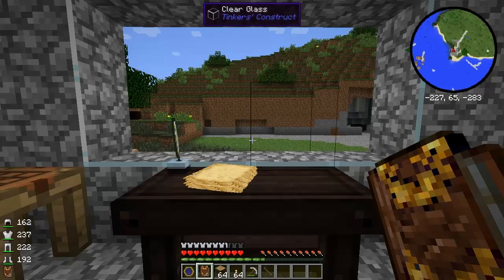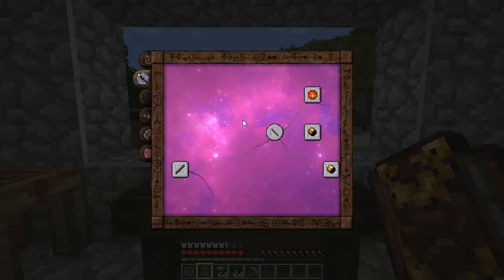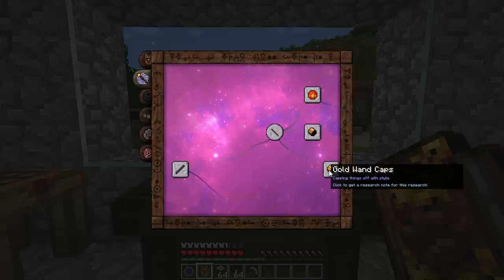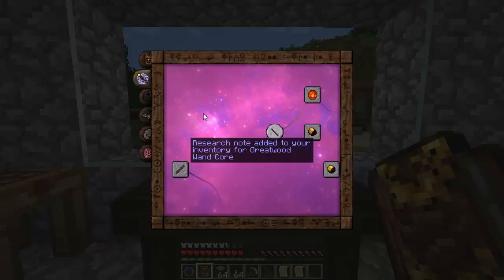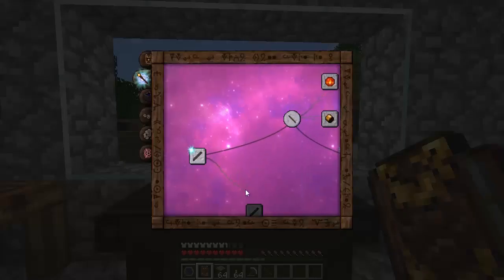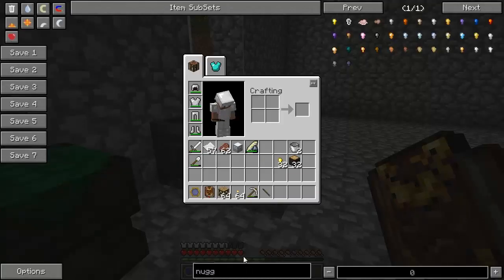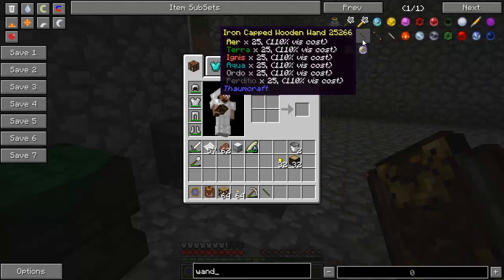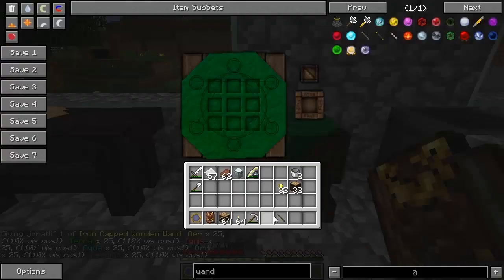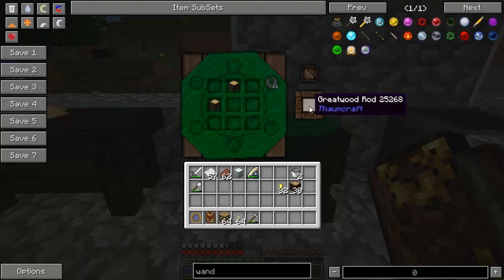Okay, we're running close on time, so I'll make this quick. Back in the Thaumonomicon under the Thaumaturgy tab, over by Basic Wandcraft, they have the Greatwood Wand Core and Gold Wand Caps. I'm going to click on each of those to get a research note. Research completed. The Greatwood Wand Core is made in an arcane workbench with two Greatwood Logs and three Perditio. Let me make sure I've got an iron-capped wand that's full. Put that in here and two Greatwood Logs - we need 3.3 because, remember, 110% V cost with the iron-capped wooden wand. But now we can make the Greatwood Rod - that's going to be the core of our new wand.